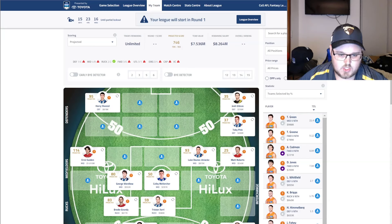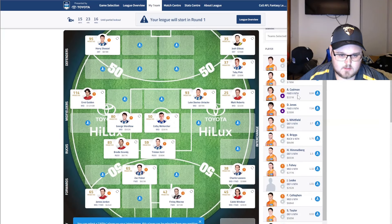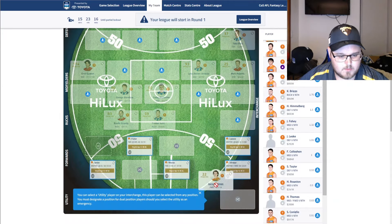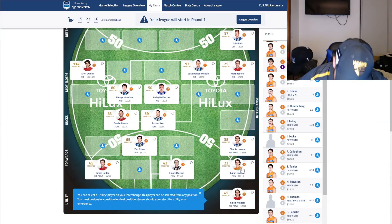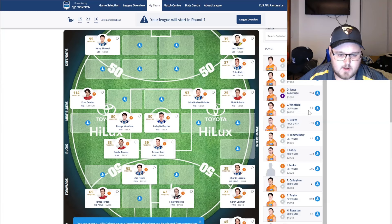Cadman was the only other one I wanted to touch on. He looked really solid in the match simulation — he kicked four goals upfield and can really provide that cheap midfield forward option. I'll throw him in as the utility spot, swapping him with Caleb Windsor as a cheaper forward rookie. I don't expect four goals every game, but he looks to have good job security alongside Hogan. Toby Green didn't play, and Whitfield kind of just did what was expected — didn't really shine, I think he had around 20 disposals. Didn't do anything super noteworthy, so I haven't selected him.